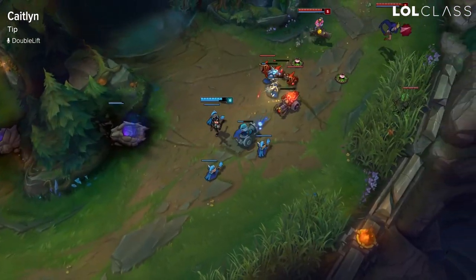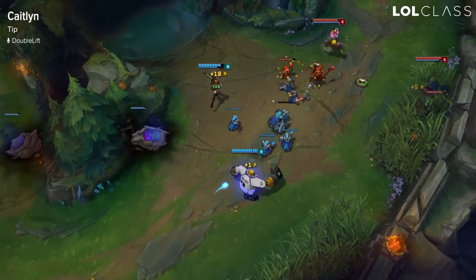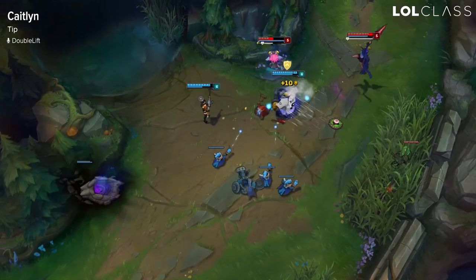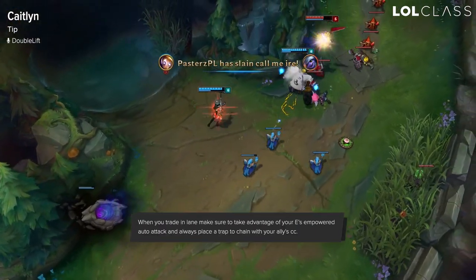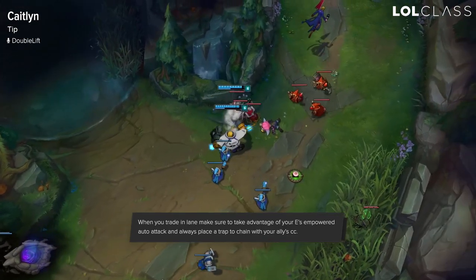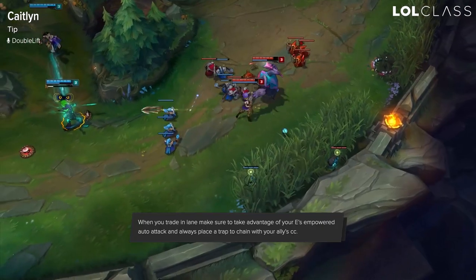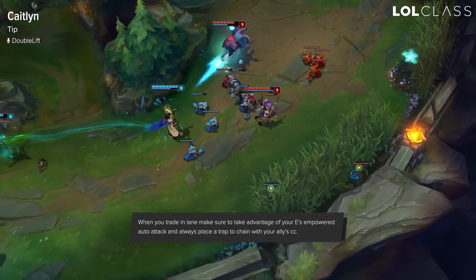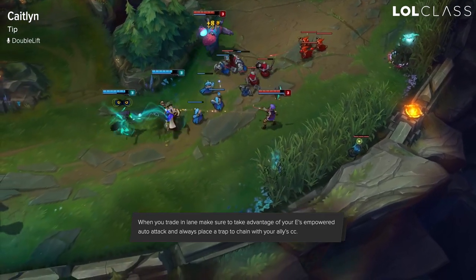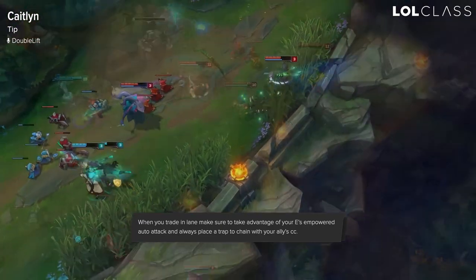One of the things you can do on Caitlyn now is instead of using an EQ combo, you can simply walk up to them, use your net, and then auto attack them for a lot of damage. This is because hitting someone with your E initiates your ability to headshot, and that does a ton of damage — way more than it did before. When you're trading in lane it's a lot easier, and people have learned to dodge the EQ combo more often, but it's really hard for someone to outplay a net into an empowered auto attack, so that's one thing you can do.